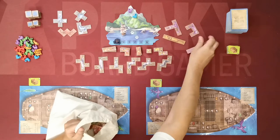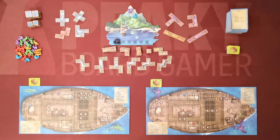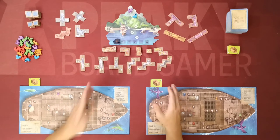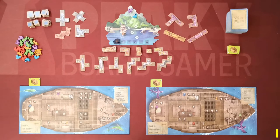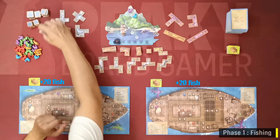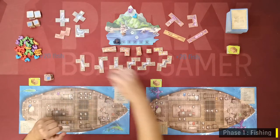After filling both fields the day starts, consisting of five phases. The first phase is Fishing: each player gains 20 fish from the bank and places it in front of their play area.